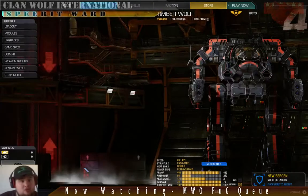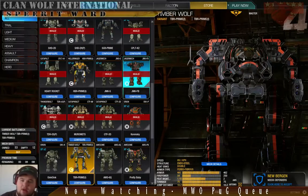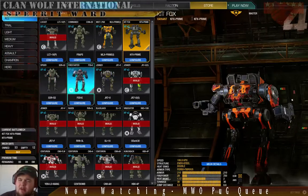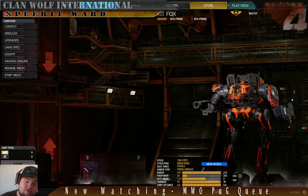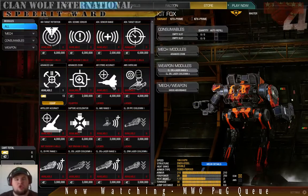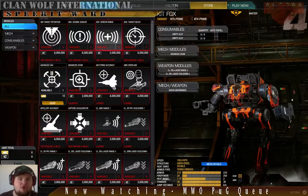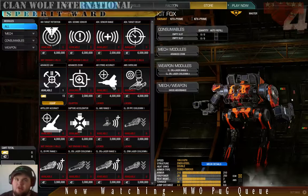That's a basic rundown of a successful meta drop deck for Community Warfare. Now let me browse through the modules real quick. My Kitfox should be good — it's got Advanced Zoom, range and cooldown for its Large Lasers, and Shock Absorbance when I drop down off things. Good as you can get. Some might prefer to lose the zoom and grab a Radar Deprivation — sure, go ahead. I like my zoom so I'll keep it. Should have Cool Shots on there, but I'm trying to make money.